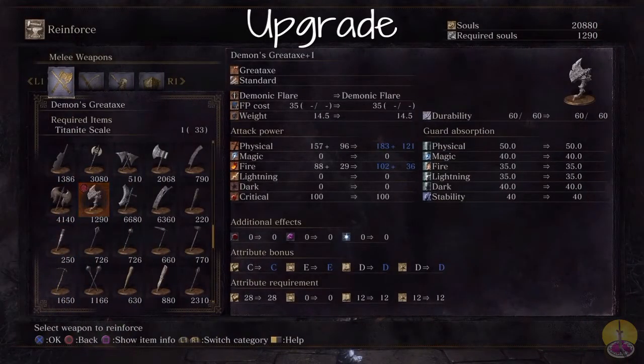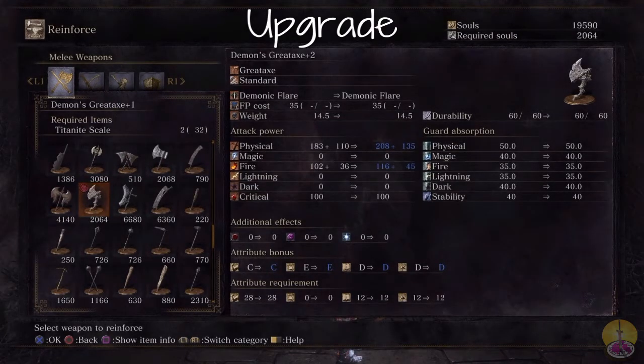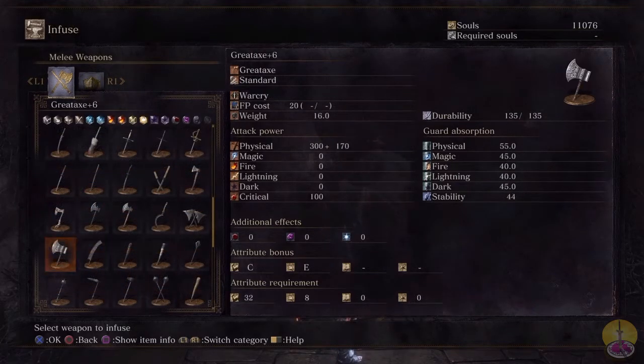Upgrading this weapon — being a boss weapon, it needs Twinkling Titanite scale to be upgraded. So there's only five levels, and you're going to get a lot of damage out of those five levels. The trial bonus seems to be remaining the same, but it doesn't really matter too much — this weapon's incredibly powerful. At the final level, the Strength bonus goes to a B when the final upgrade is achieved. However, due to the Twinkling Titanite reinforcement, it cannot be infused with any gems, which is unfortunate.